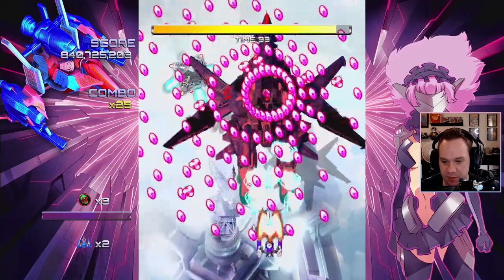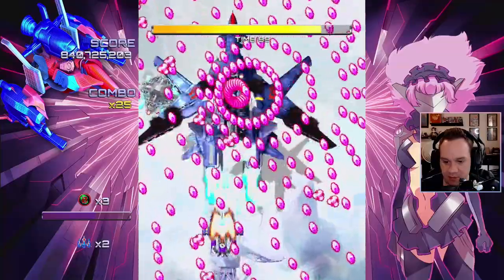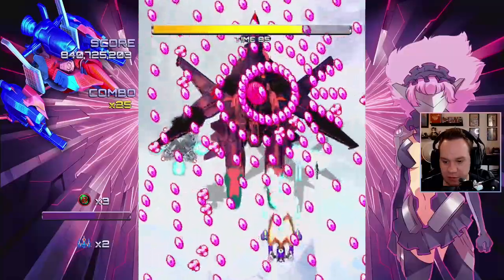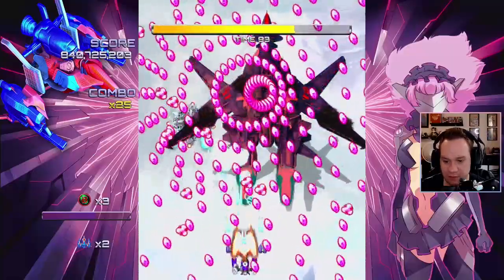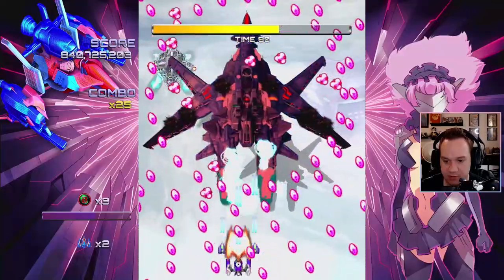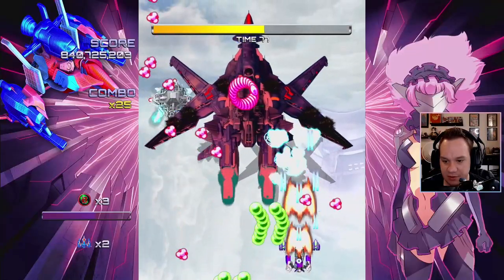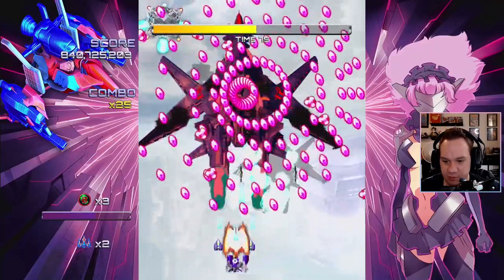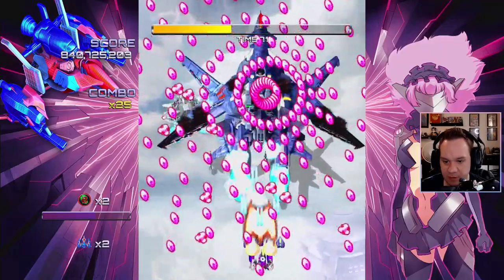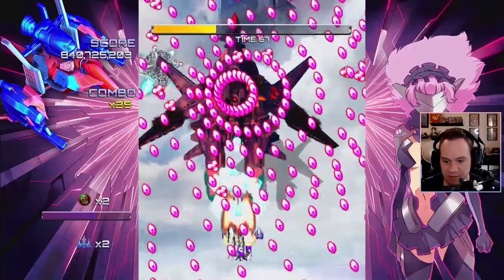This sucks. We got teeny tiny pockets here, and heaven forbid anything flies in here that we gotta calibrate for, because we can't. Things are getting spicy — I can't see the boss's health, I can't see anything except what I'm trying to do. I could try to use a bomb here. Why not? So I'm just looking at my dot, holding down the fire button.